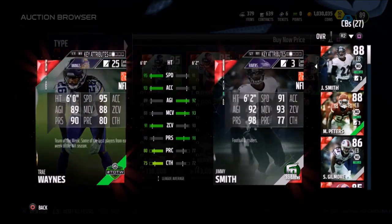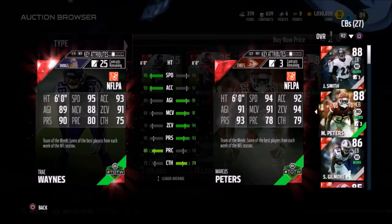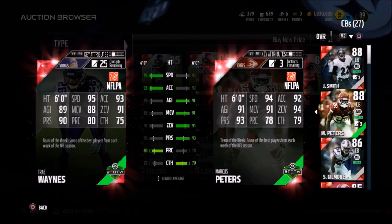With 95 speed, he's one of the fastest cornerbacks in the game, goes for less than 30,000 coins. If you're looking for speed for a cornerback, this is definitely a card you should look to pick up.